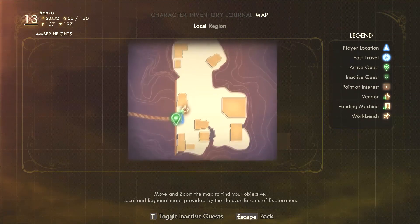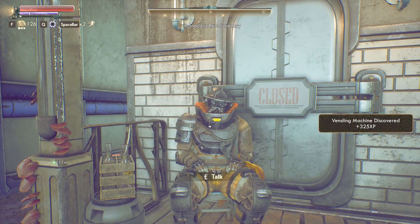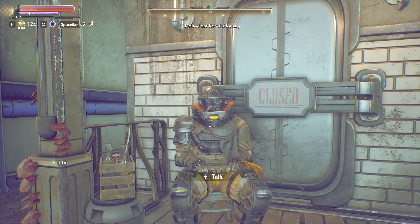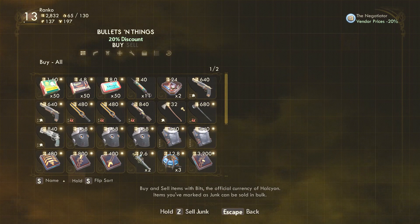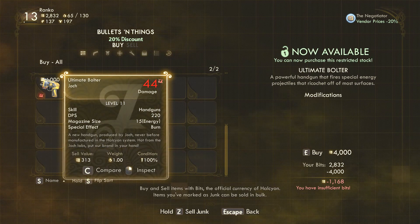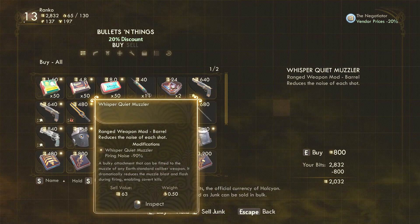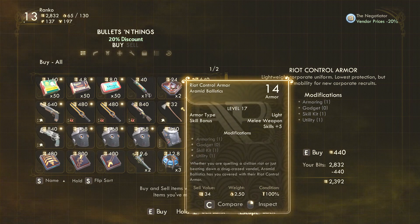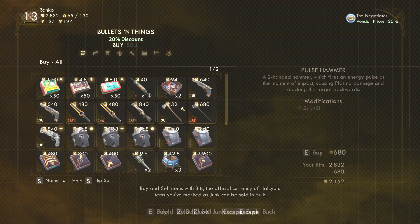I guess there's shops in a different location. Well that's an interesting one — Ultimate Bolter. Burns enemies, counts as a small gun though, a handgun. Hmm, not bad. What's that? Corrosion — makes it quieter. Improves armor. Don't really need that. Think I've got one of those. I guess there's nothing here. I guess we'll sell things — sell the junk.